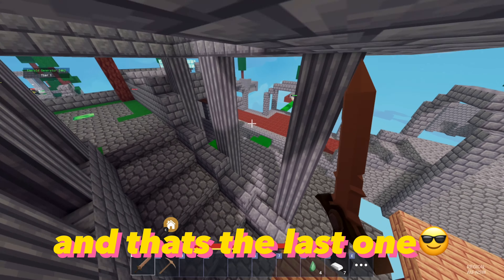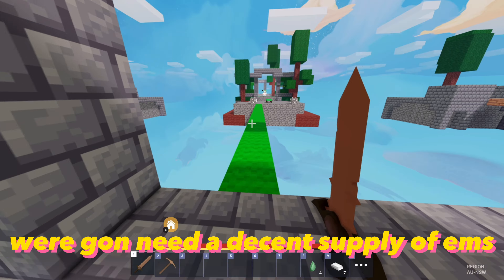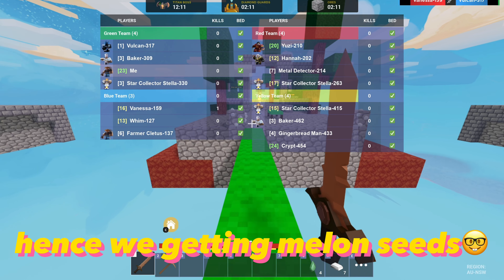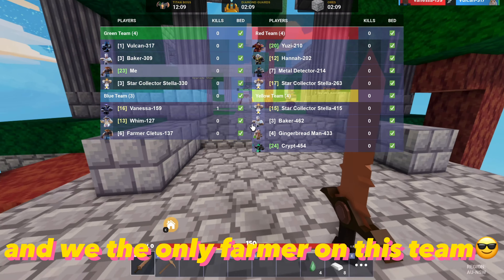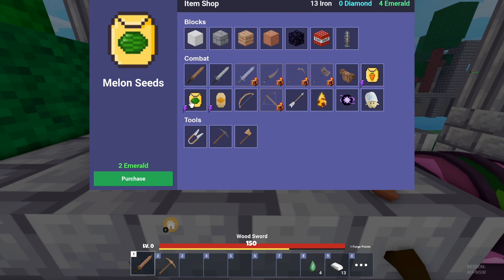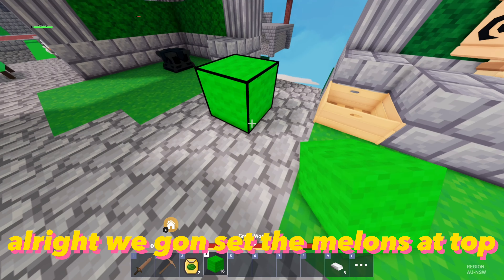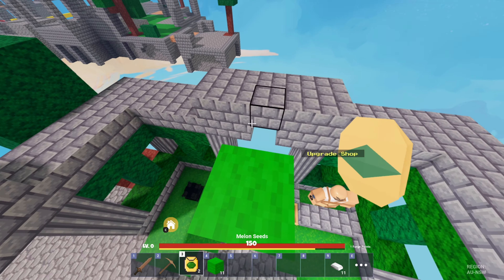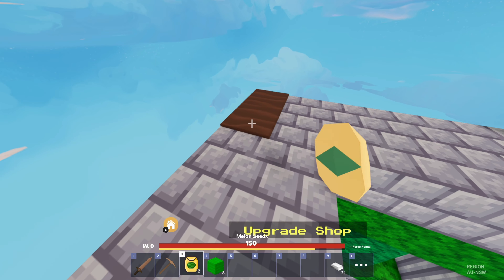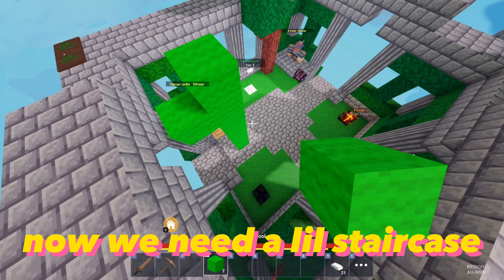And that's the last one. Before we set the pumpkin farm, we're gonna need a decent supply of EMS. Hence, we're getting melon seeds. And we're the only farmer on this team, so we're not getting robbed. Alright, we're gonna set the melons at top. Alright, that's good. Now we need a little staircase.